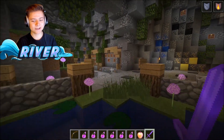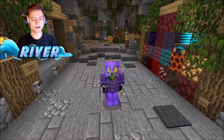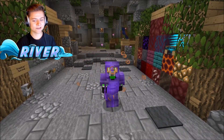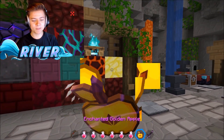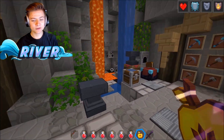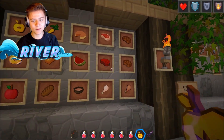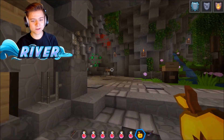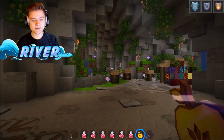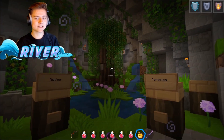Don't forget to check out this pack in the number two spot. Now it's time for the number one pack on the list — this one is insane. There are actually a bunch of different versions available. If you want one that looks most like faithful, the 64x64 is definitely the best option. If you have a lower-end PC, go with the 32x32 version instead.